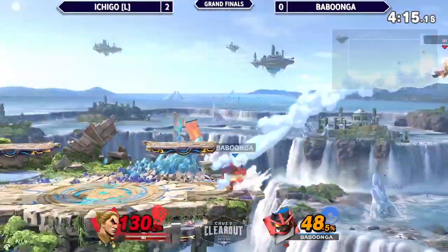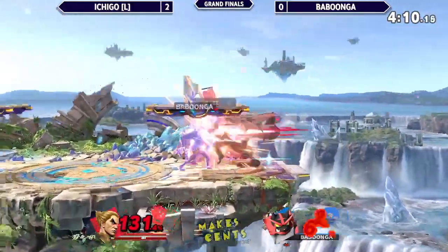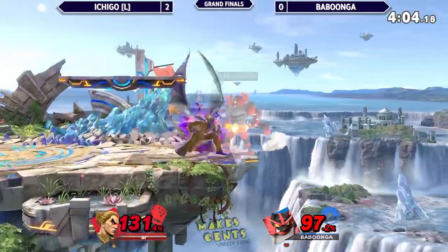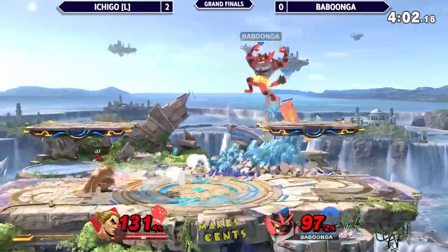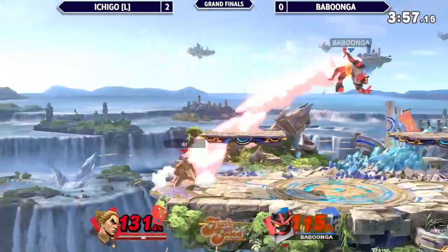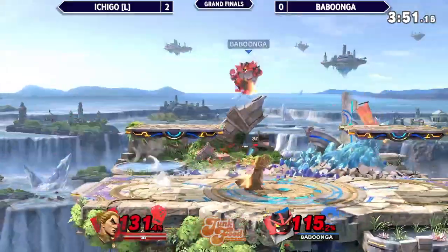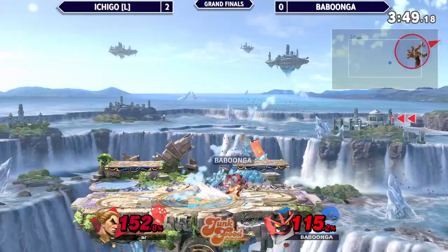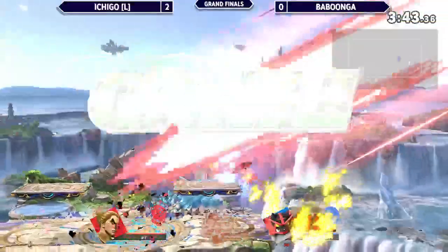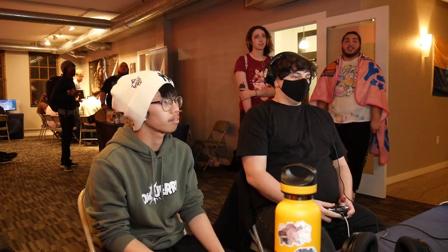Rage Drive will kill here for sure — the amount of damage and the angle it sends at. Babungo trying to play as safe as he can, doesn't want to eat another neutral B or side B. Rage Art's gone, too much percent taken. That's the third jump-back that's taken a stock. Babungo is in there — all the momentum is in his favor. When he goes big, he goes big.